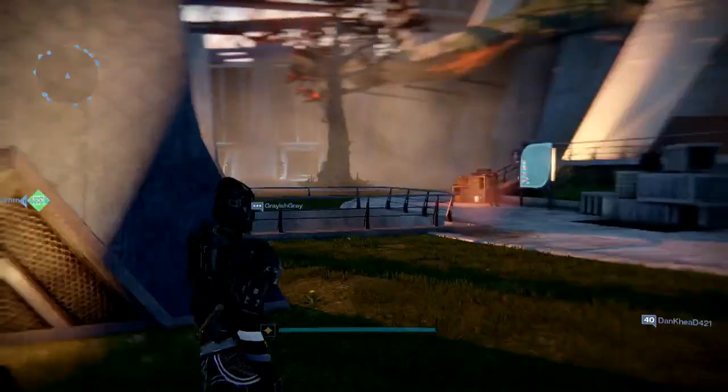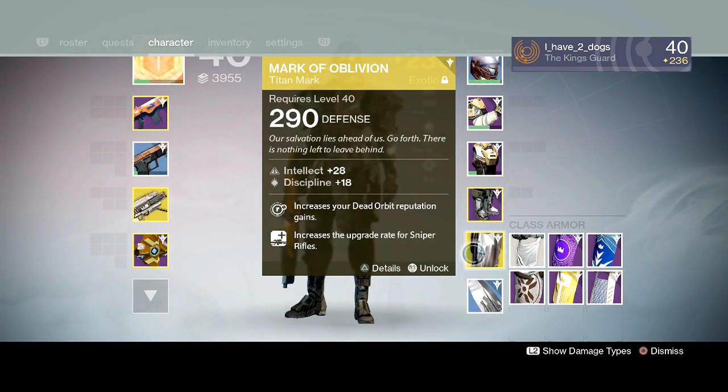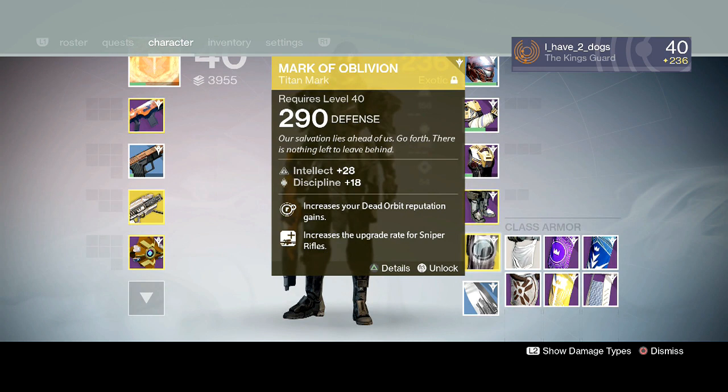That has been the exotic Titan mark, Mark of the Oblivion, for Dead Orbit. You can only get faction marks when you reach level 25 in your faction, and all the faction marks are exotic. There's a quest for it and it's a pretty extensive quest. But yeah guys, this has been Amenity — please subscribe to the channel for support and I will catch you guys later.